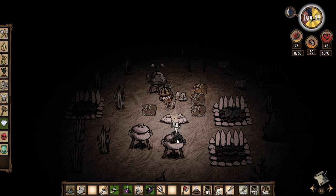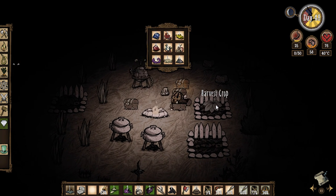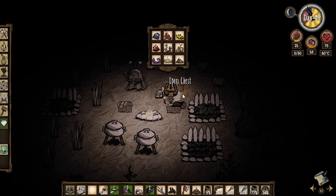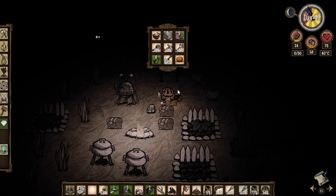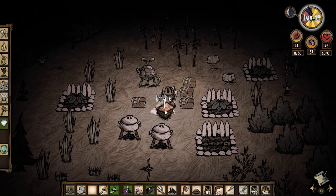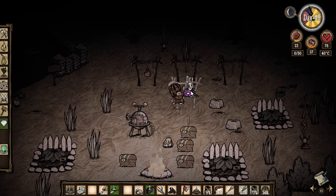I'm really nervous right now, I don't want to use up all this charcoal. Do I have any wood in any of these chests? No. How about over here? Nothing to burn in here. Nope — but I can burn turf, awesome. There we go.